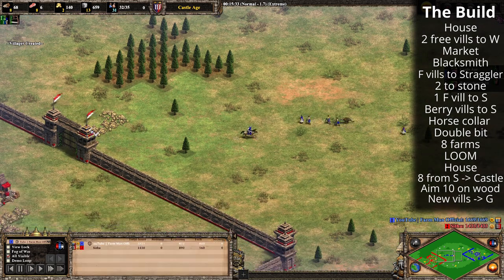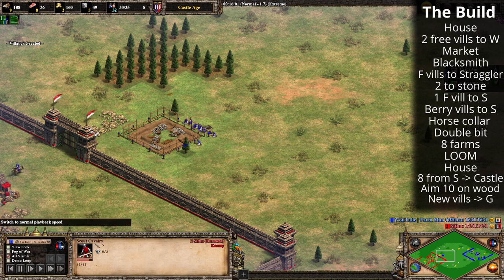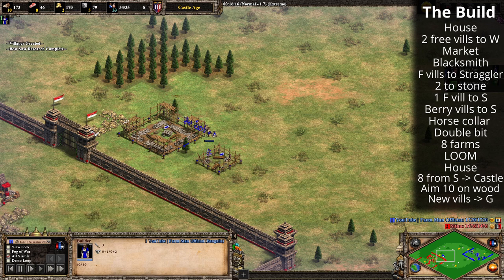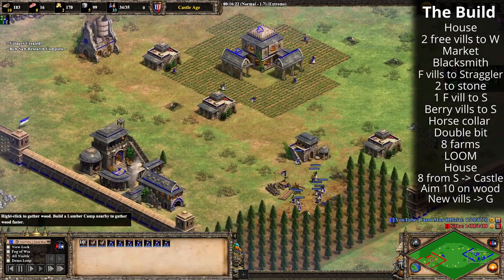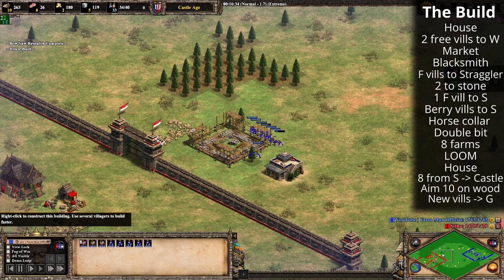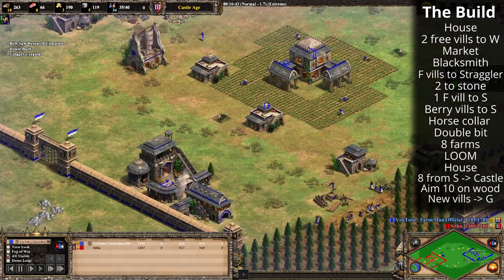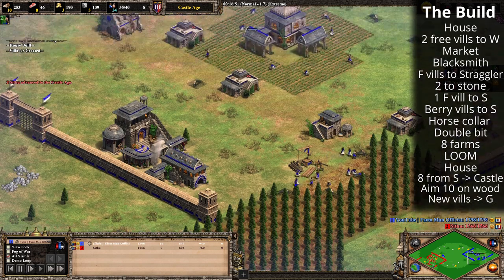Our opponent can see what's happening but it's probably too late. Build a house with a villager up front — you don't want to get housed — and you can small-wall your villagers in if needed to make sure the castle goes up. We've got 10 on wood, so new villagers from the town center are now waypointed to gold. Once the castle is built, these villagers will build a mining camp at the gold. That's essentially the build order — now let's talk about follow-up strategies.